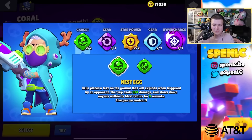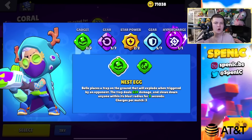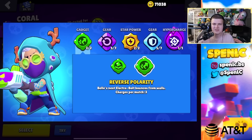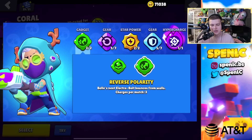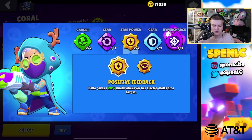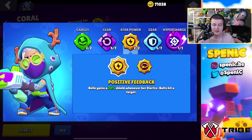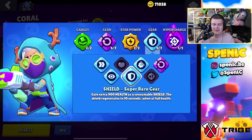Belle: nest egg pretty much all the time, especially in hot zone or shooting star — it's practically a guaranteed kill. Reverse polarity can be good for sneaky pressure shots but nest egg is the go-to. Positive feedback 100% for star power — definitely the better one. Gears: reload speed all the time and shield since Belle is pretty squishy.